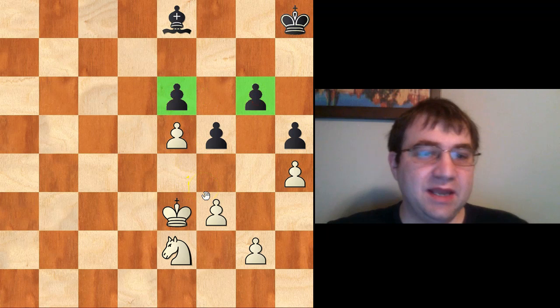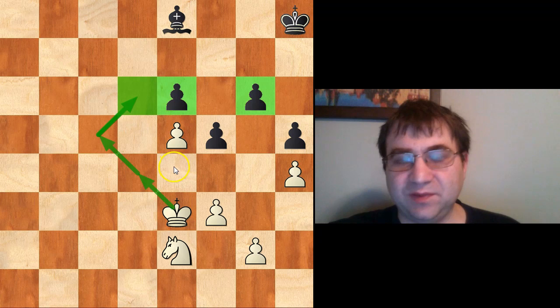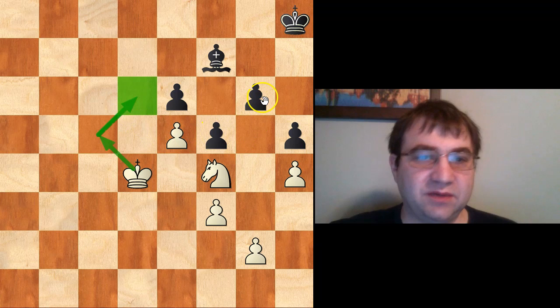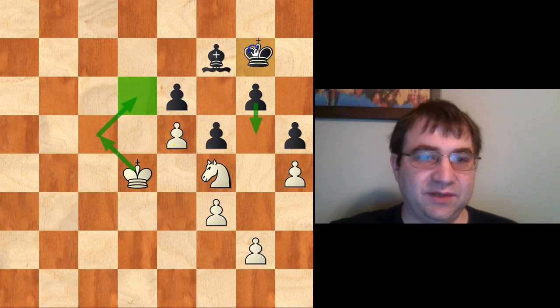It's also nice for white to add pressure to one of those weaknesses with king d4, c5, d6, etc. In this position it's white to move and win, and the move is knight f4, putting pressure on both weaknesses. After this weakness gets defended — the only way is bishop f7 — we simply march the king up. There isn't a good way to liquidate any of these weaknesses; there's no good way to play g5 in a timely manner before we start chomping down on the e6 square, and there's just not going to be any good way to defend.